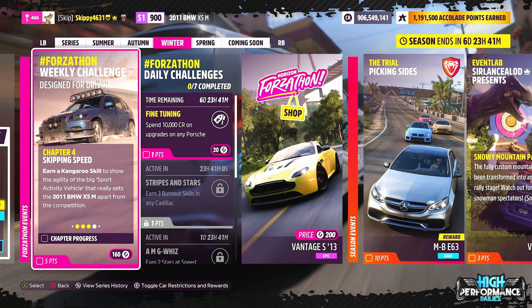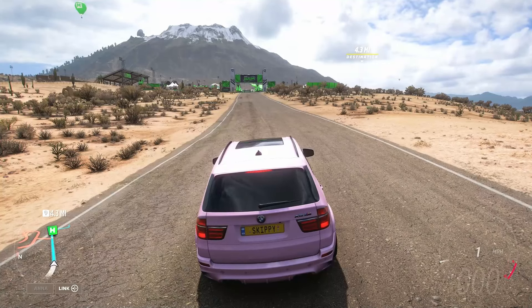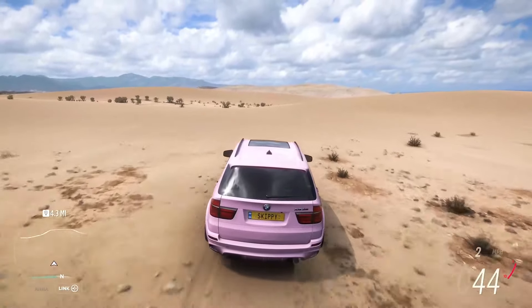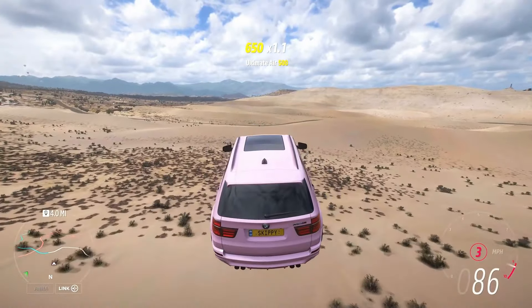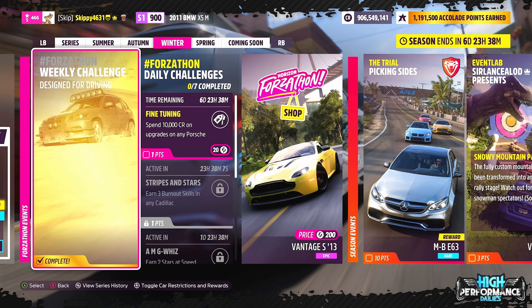Chapter 3 complete — on to Chapter 4, our fourth and final chapter, Skipping Speed. Earn a kangaroo skill to show the agility of the big sport activity vehicle that really sets the 2011 BMW X5M apart from the competition. For this chapter, I'm heading over to the Dunas Blancas area, located on the left-hand side of the map just below the Horizon Baja outpost, and I'm going to use the sand dunes to get my kangaroo skill. A kangaroo skill is an air skill followed in quick succession by another air skill — you want to skip the car across some jumps, and the sand dunes are perfect for that. I obtained the kangaroo skill pretty quickly, taking the BMW off two or three jumps — that finishes off Chapter 4 and this week's Forzathon challenges.